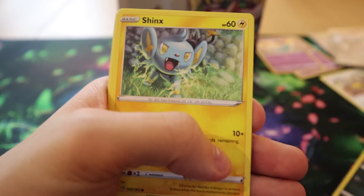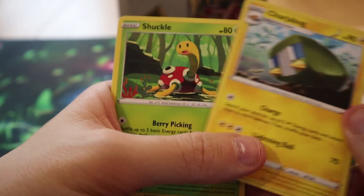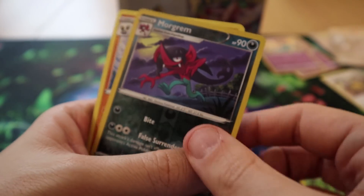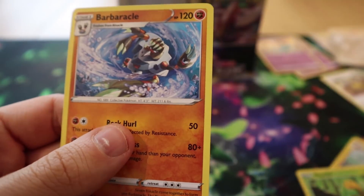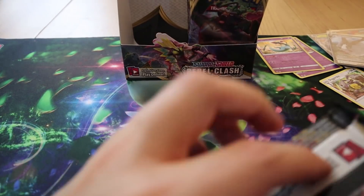Pack seventeen: we have a Cantonian Vulpix — slightly blurry — a Koffing, a Shinx, a Galarian Yamask, an Applin, a Charjabug, a Shuckle, a Morgrem reverse, and a Barbaracle. Why is he called Dan? That's his name — there's an NPC called Dan. What's his name in Japanese? Danpei.